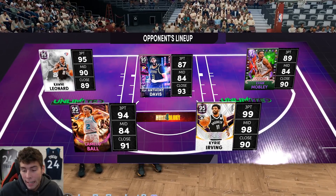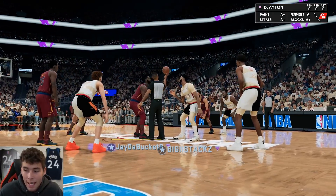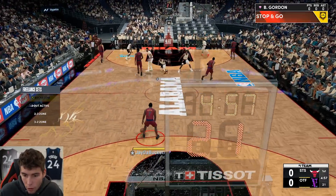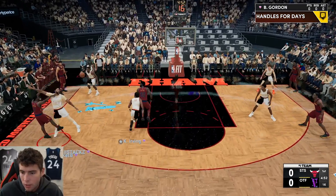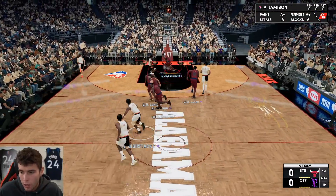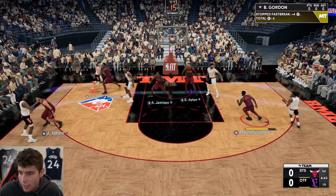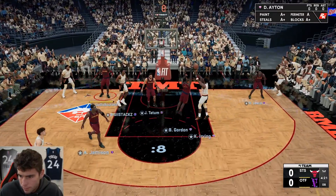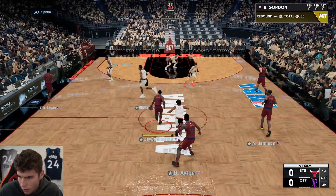My opponent's running an interesting lineup — LaMelo at the 2 is very interesting. The problem is he's got Kyrie at the 1 and I don't think Kyrie can guard Ben Gordon. There's a bailout pass — look, whenever I throw bailout it doesn't work, but whenever my opponent throws it, it's instant, just guaranteed.